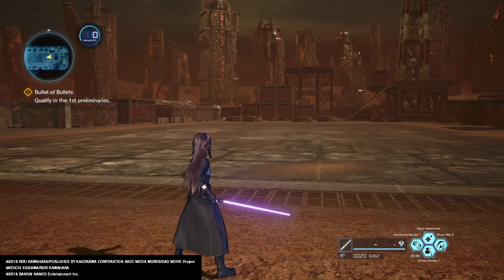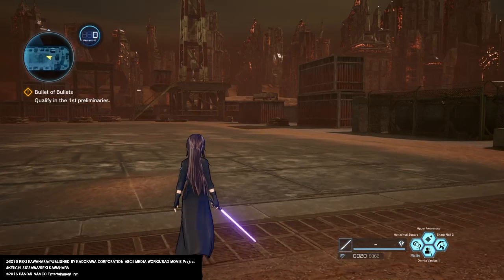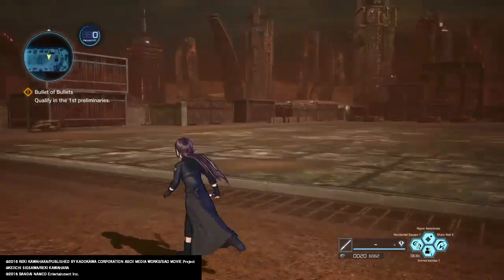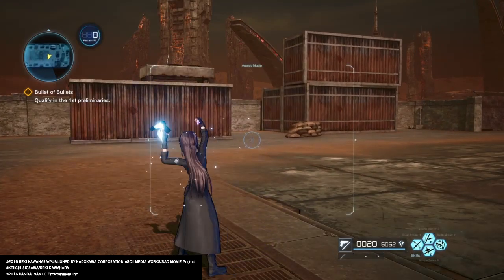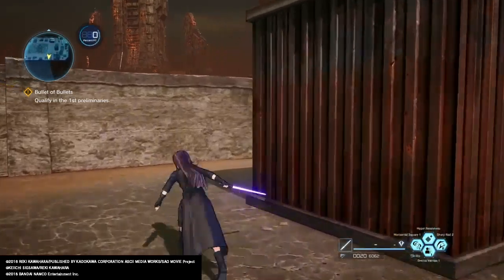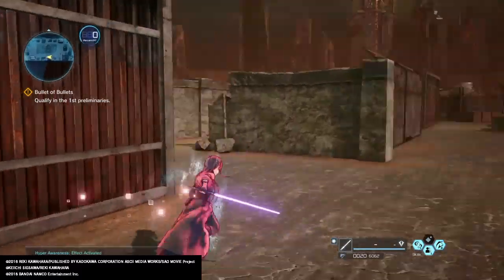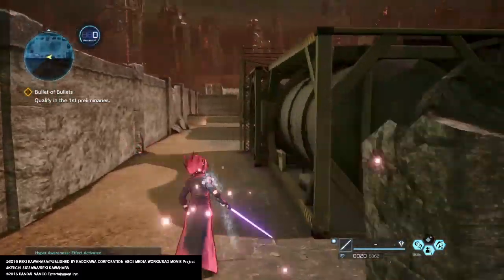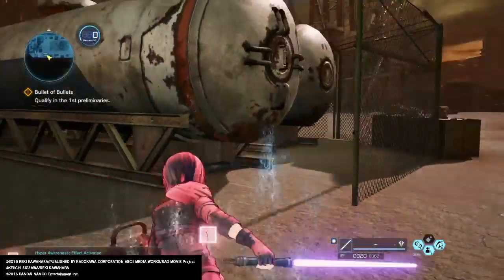And for just sword, we have Hyper Awareness, Horizontal Square — my favorite skill to use with the sword — and Sharp Nail 2. So first things first, we're gonna go ahead and pop Sword Barrier 2 because I don't like getting caught off guard. Then I'm gonna switch over and put Hyper Awareness on, just in case our opponent has like a rocket launcher or something. And now we gotta go search for this bastard. Depending on how long this takes — I think I just seen him.